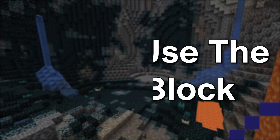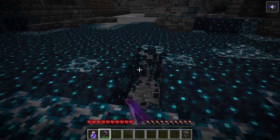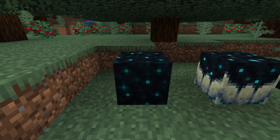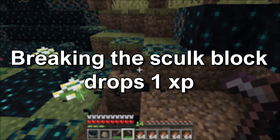How to use the Skulk Block. The Skulk Block can be mined with any tool, but the hoe is the quickest. You need a Silk Touch enchanted tool to drop the block itself. It works well as a decorative block due to its unusual blinking texture. Breaking a Skulk Block drops 1 XP.